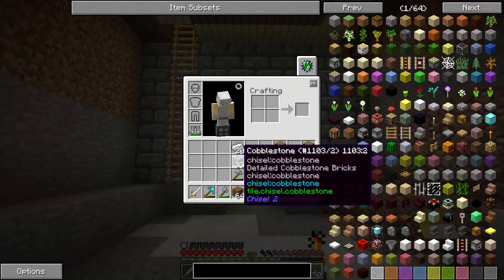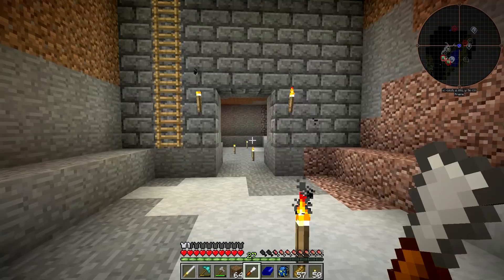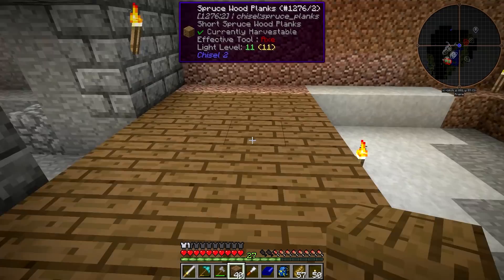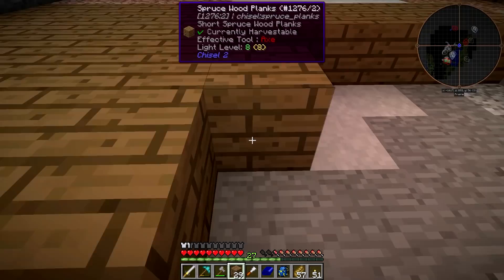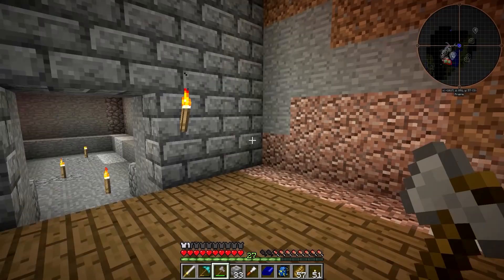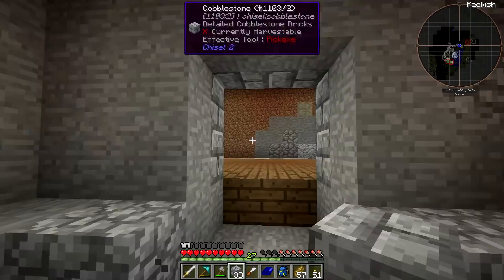We'll put a torch there and there. For the floor, let's use chiseled spruce — there's a spruce forest nearby that's relatively close and I can get a lot of spruce relatively easily. I think we'll just put that in as the floor in the basement. That looks pretty good. I'm not looking for a super complicated design, I just want something that's not the 'just mined this out' look. This will work — nice and simple, it'll get the job done. Let me go ahead and finish getting this all filled in.